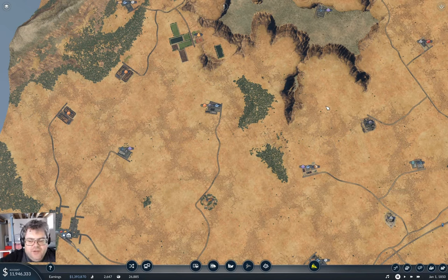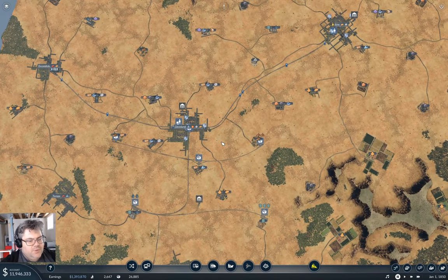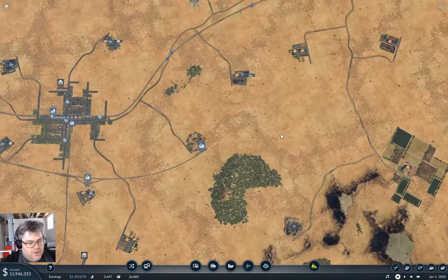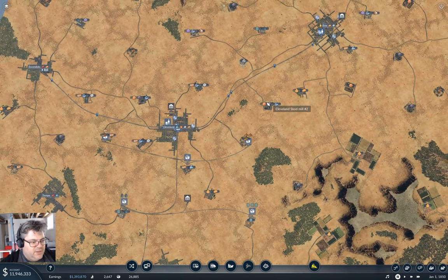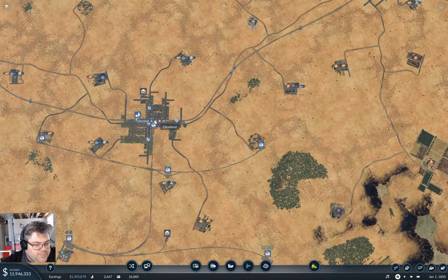Hey everyone, welcome back to Fingers Valley in Transport Fever 2. I was looking around just before starting here, and I was thinking maybe it'd be a good idea to get some iron and coal being shunted into a steel mill — like these bits into this bit — and then we could shunt this stuff into a widget thing here, and get some sort of delivery of machines into Cleveland. That's what I was thinking.